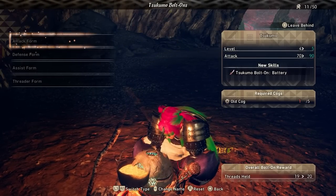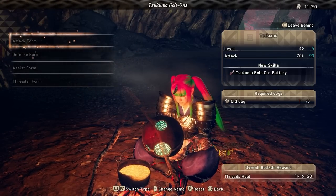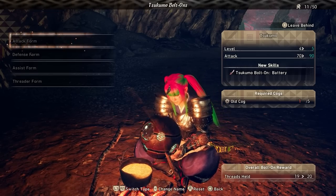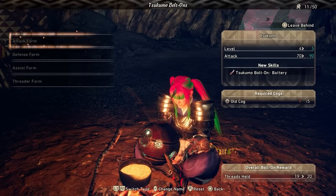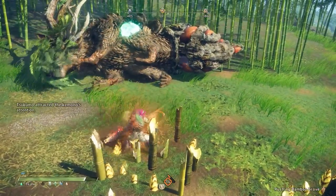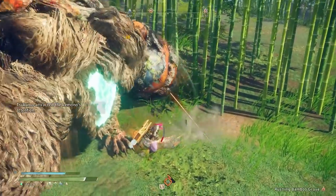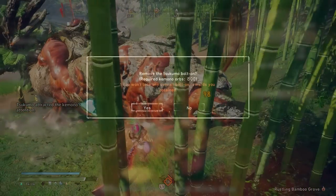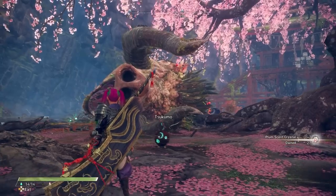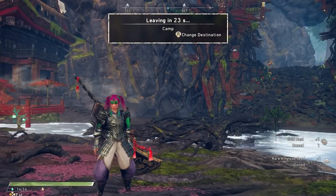I went all in on support because I thought having this little guy heal me is cool. You don't have to just choose one. You can upgrade your Tsukumo's attack to get new attack forms, then get the support skill so they put down a little healing mist, then go all in on defense so they live longer. You can really mix and match how you want to upgrade your Tsukumo. And you can always reset the upgrades — you only pay some Kemono orbs to do so, which you will have plenty of.